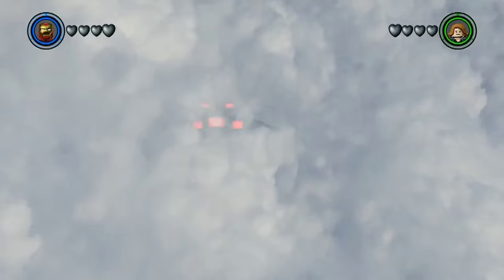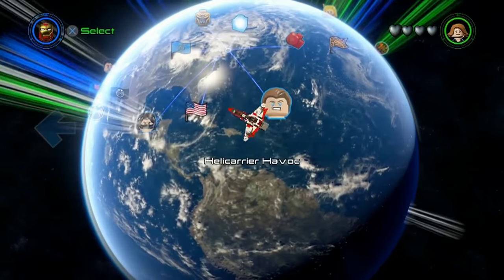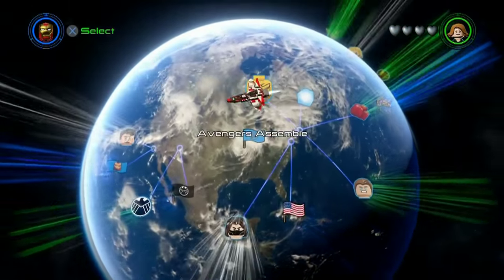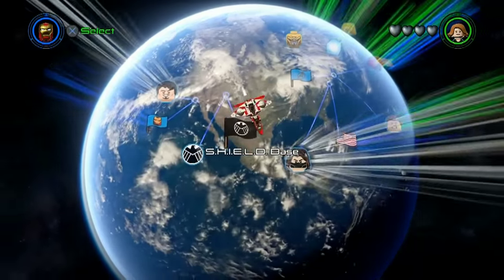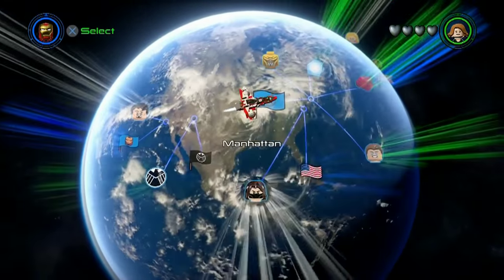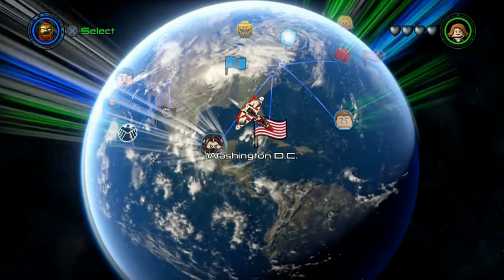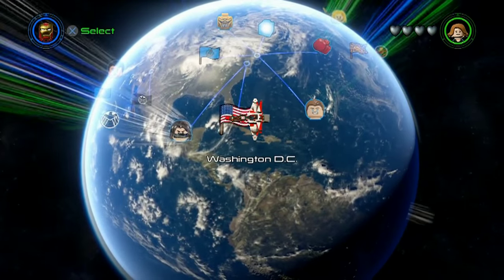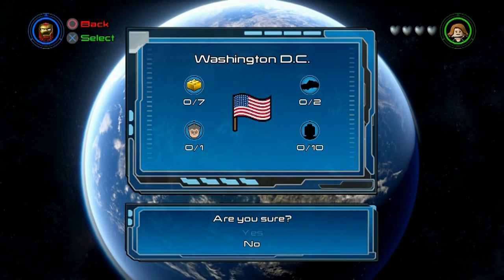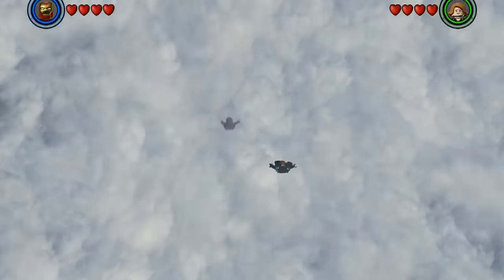This is how you transition into space — space, the final frontier. See the flags? Those are all the places that you can go. The flags are free-roaming areas. We just came from Malibu. Manhattan is the biggest area. Let's go to Washington D.C. from Captain America: Civil War — and also Captain America: The Winter Soldier took place in Washington D.C. as well.